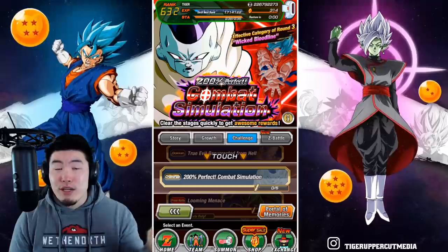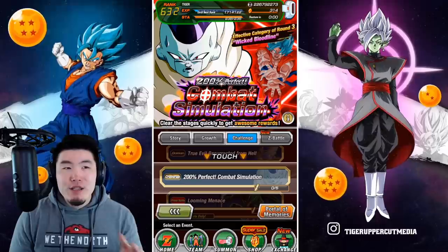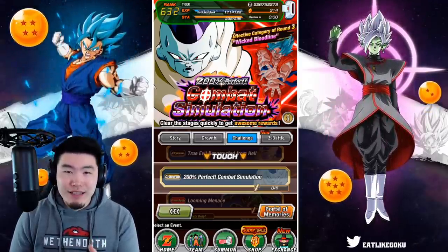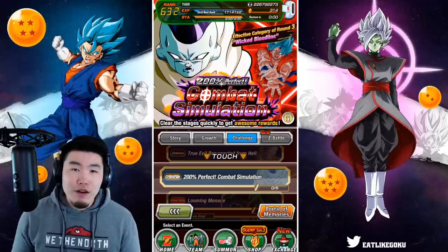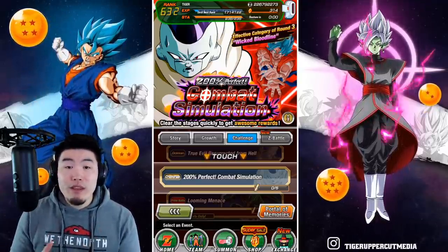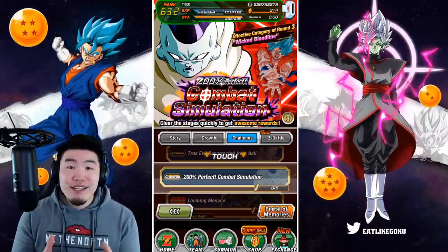If you guys didn't like the previous two stages, I would like to say this one is better, but honestly it's actually a lot worse. At least with the last two rounds you could one-shot the Goku with certain units. But for this category, I'm pretty sure there isn't a single unit that can kill Goku in one shot. All the runs I've seen from other people have required at least one additional super attack to kill Goku within two turns and clear all the missions. So this one could be pretty rough — it might require a lot of resets, a lot of good RNG, and of course a lot of patience.